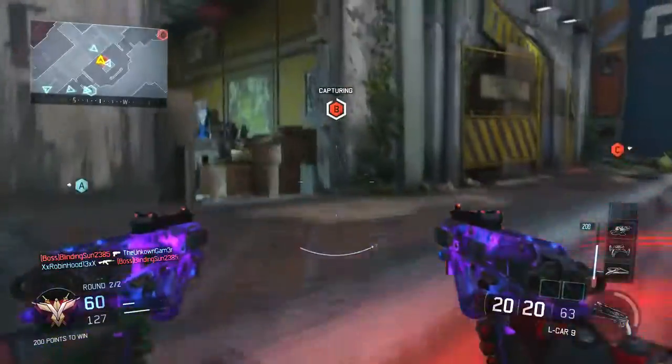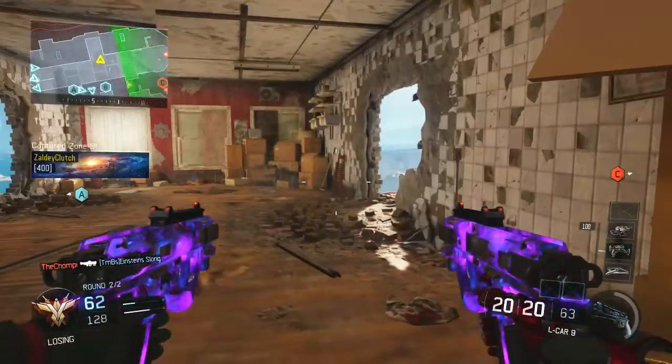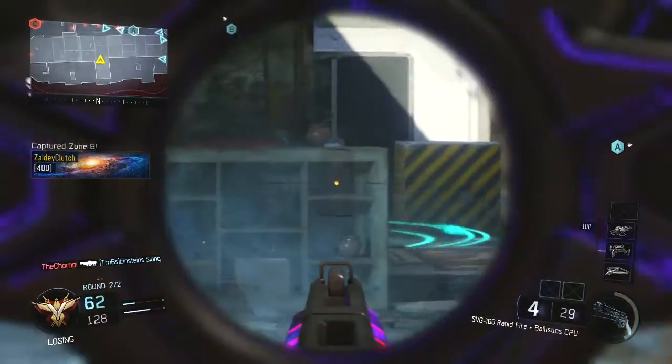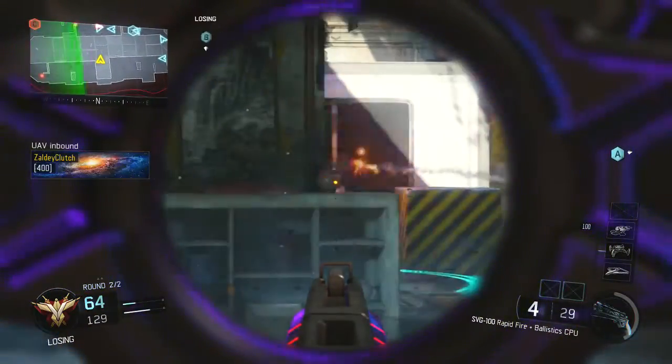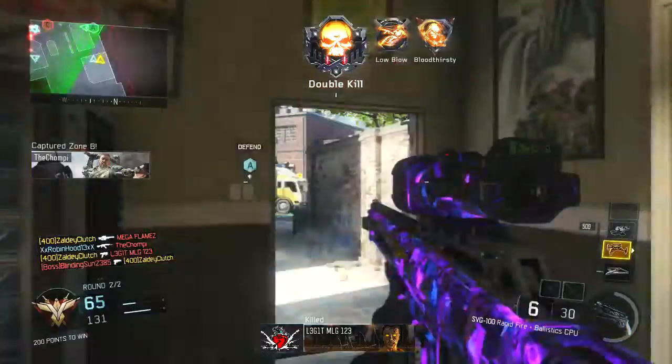For Perk 1 we're going with Blind Eye, because whenever Deadshot is setting up in his sniper position he doesn't want to be seen by any aircraft or anything — nothing to detect him. He wants to be in complete stealth mode. Next we have Six Senses.